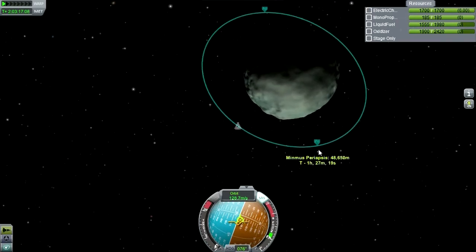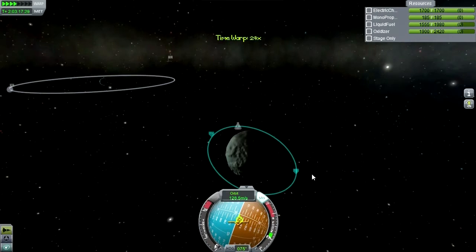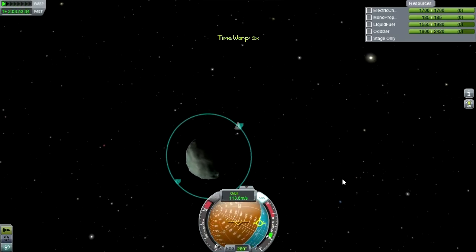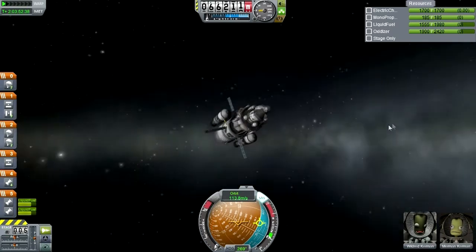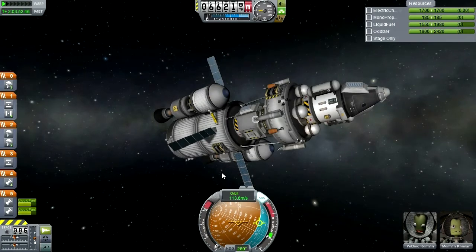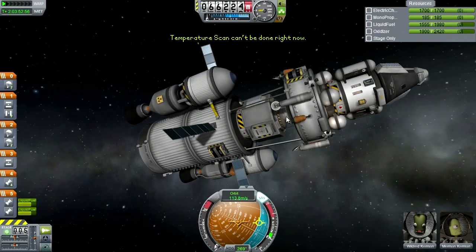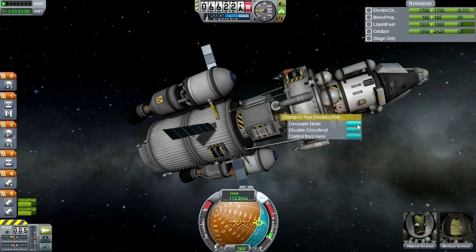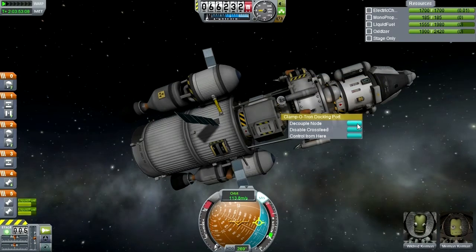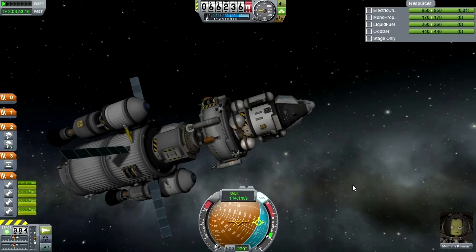That's quite sufficient. And now I want to get onto the dark side so that I can burn for a landing on the bright side. Conveniently my periapsis is on the bright side, so that's good. Alright, I think we'll go for separation. We'll just wait until we get to the surface. Do we have fuel? Yeah, we have fuel. Do we have electric power? Yeah, we have electric power. Okay. Merman Kerbin, let's activate your rockets. And we're away.